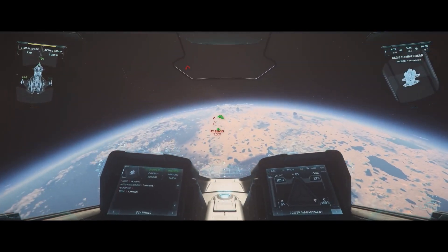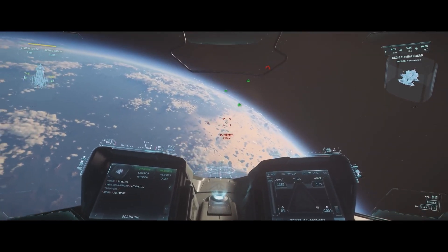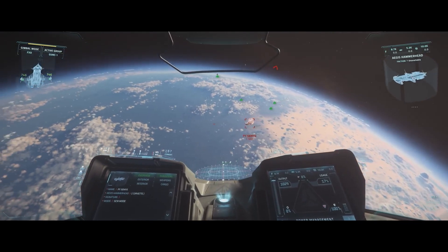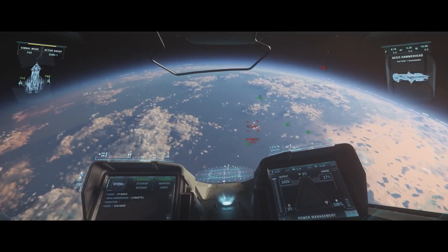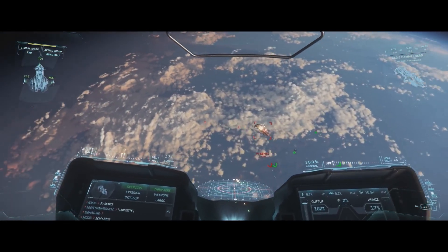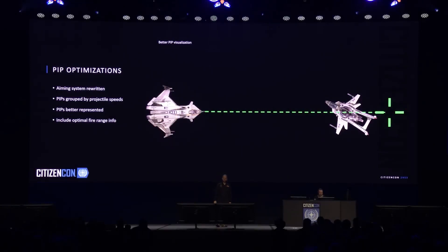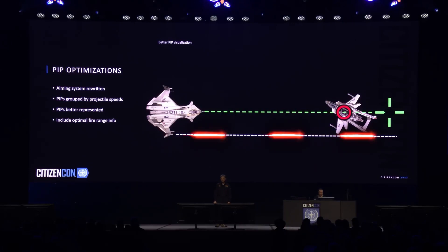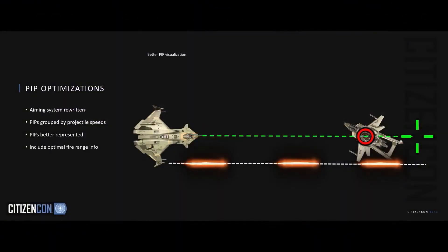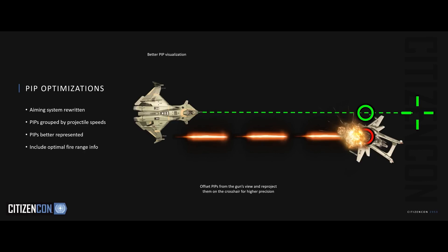Next point: pip grouping. If you have different weapons with different projectile velocities, you will get different pips, because merging the pips makes no sense anymore — the weapons are going to have vastly different projectile speeds. Regarding pip optimization — this is the thing I messed up before — if you aim at your target, you get a pip. As Aries owners know, you aim at the pip, you shoot, and you miss. This is because the pip is not being shown where you need it. In the future, we're actually offsetting the pip to where the weapon sees it, and then projecting this onto the crosshair. When the pips turn green and the crosshair turns green, just shoot.